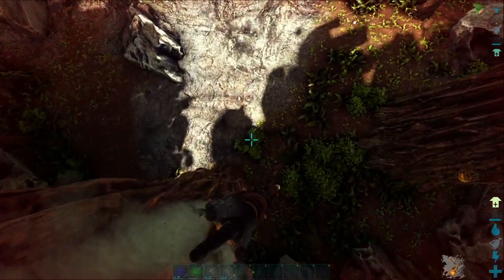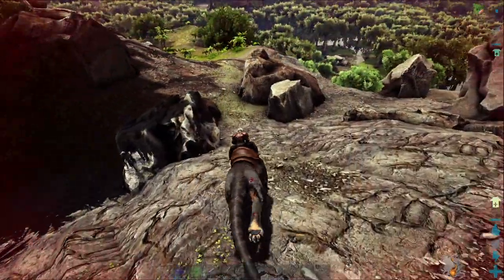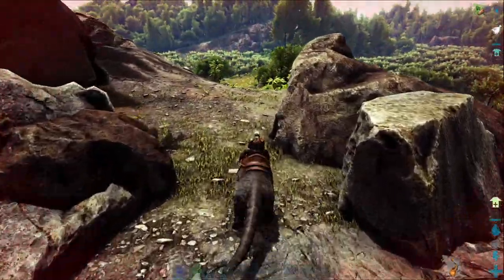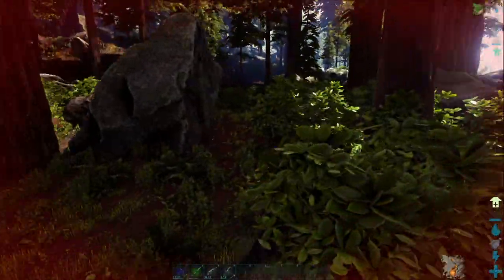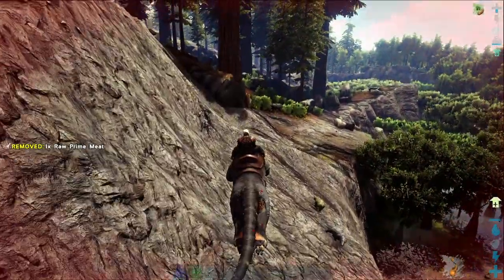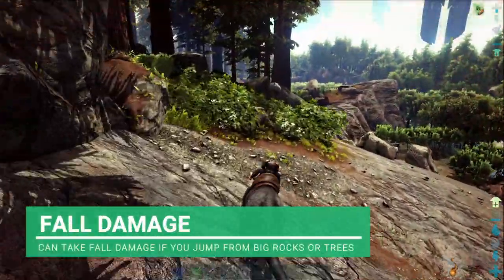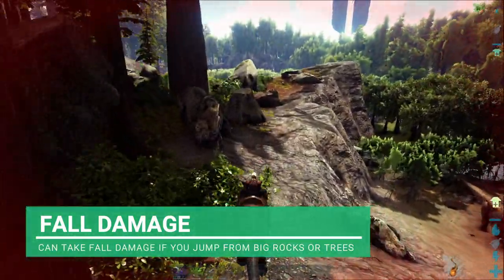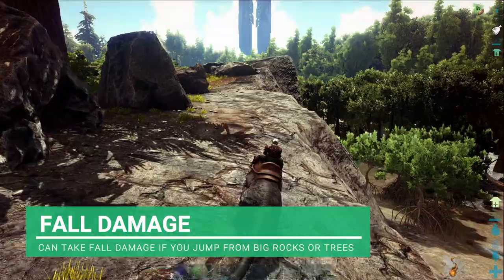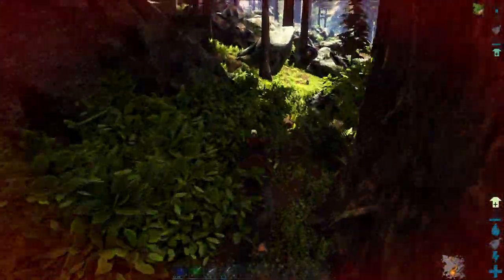This is great for getting out of the way of dinos — I'm pretty low health and I needed a place to rest. Just get away from everything, wait until their aggro lowers, and then come down the tree and away again. Do bear in mind when you are jumping around that you can take quite a bit of fall damage — that's actually why I'm at such low health right now, from jumping around. You jump really high and especially if you're jumping from a tree you can take fall damage.